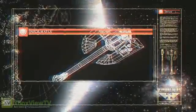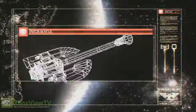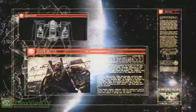Greetings Space Marine recruit, you are accessing codex entry: Power Axe. Captain Titus will illustrate how to utilize the power axe and why it is a tool for offense as well as defense. When all seems lost in battle, the Ultramarines are called upon for duty. This is the weaponry they use to defend mankind.